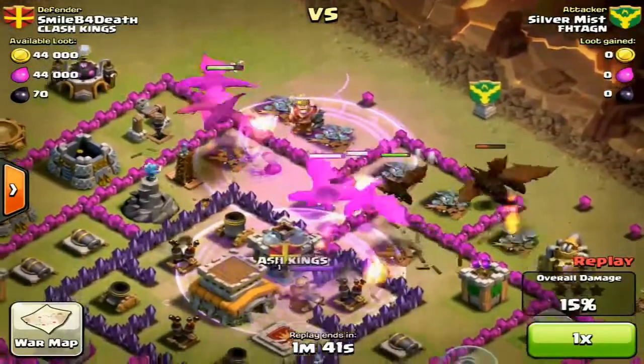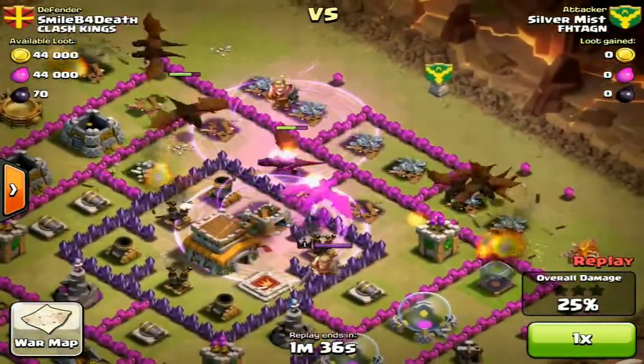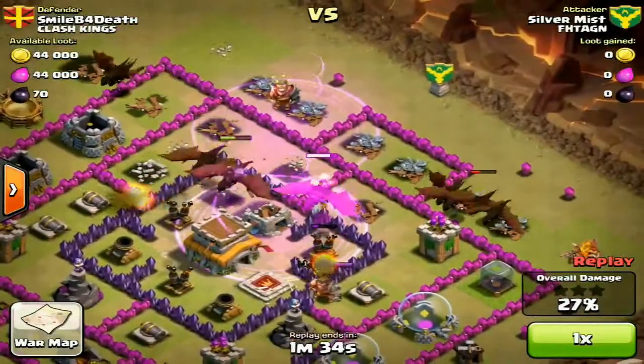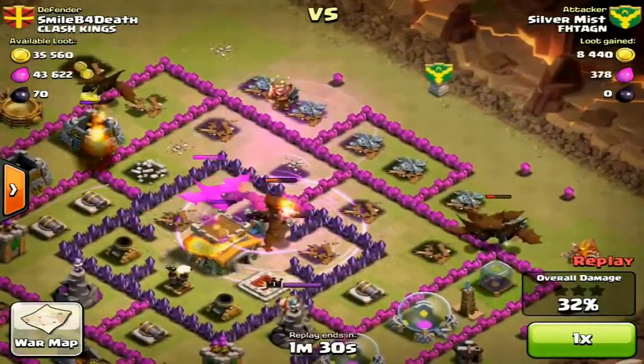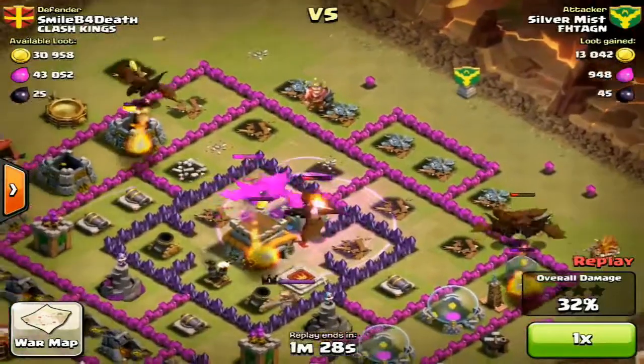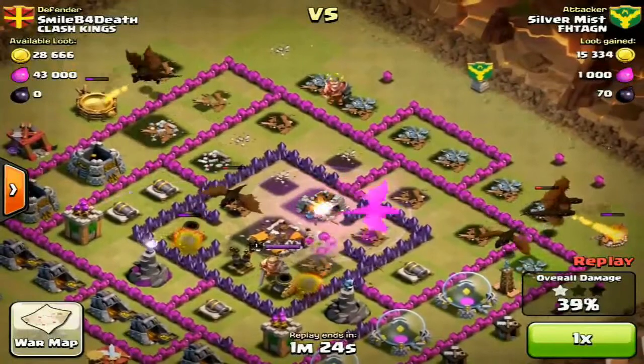Now in this attack, this is a slightly different approach. I dropped them more at once — I drew the clan castle troops out with my king, sacrificed my king because I knew that what I had in the background was a lot stronger, and I took care of my clan castle. I didn't even lose a dragon, yet again.